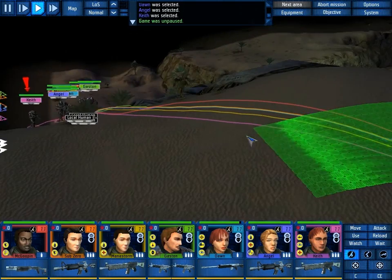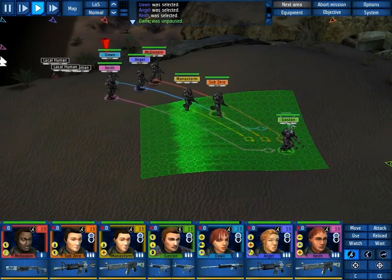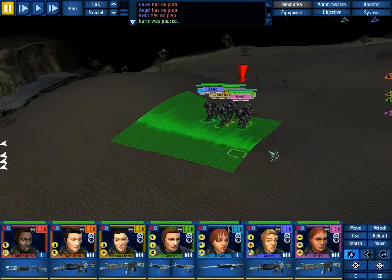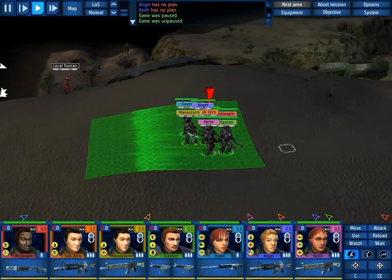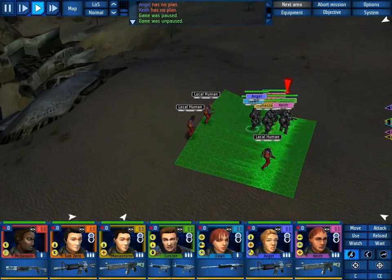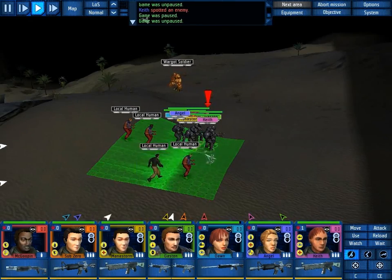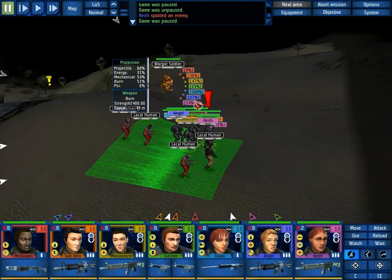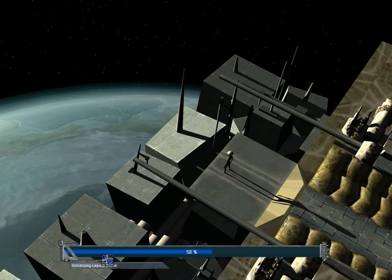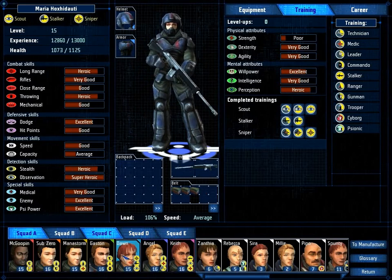Wargots, where are you? Are you all the way over there? I hope you're all over there. This seems like a pretty straightforward mission. I think the Wargots forgot they were trying to attack — pretty confident the Wargots forgot there was a mission going on. We've got company. 202 experience — not enough for a level with Dawn, but still 200 easy experience.